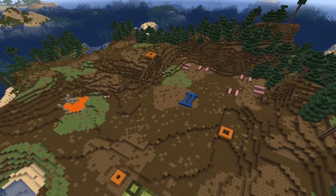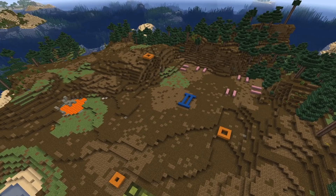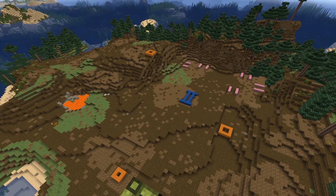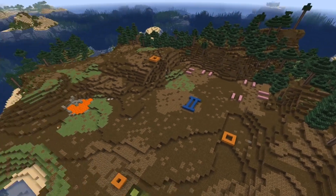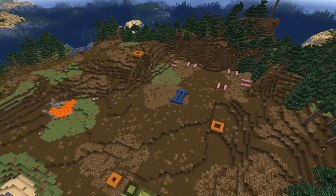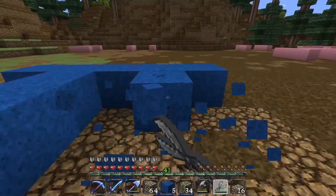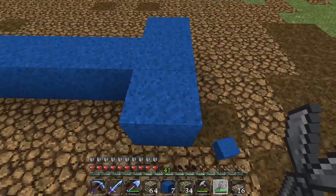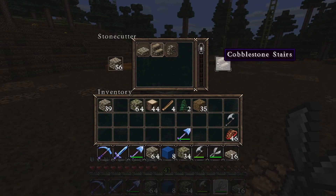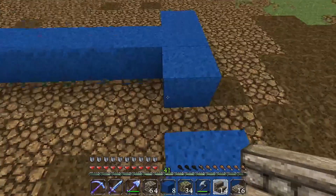I've been using some wool to map out where we're going to be building. I want a couple of different cranes, the actual sawmill, and then a place for workers to live in little tents. The pink is where the tents would be, the orange is where the cranes are going to go, and the blue is where the sawmill is. Let's head down and start working on the sawmill - we'll start by getting all this wool up and placing down some cobblestone stairs.